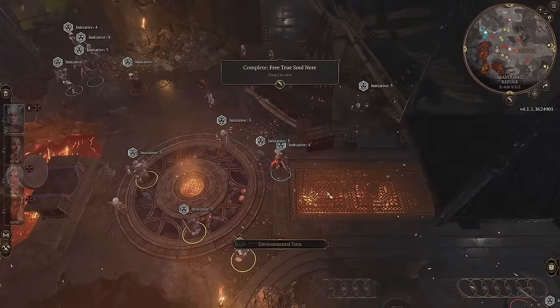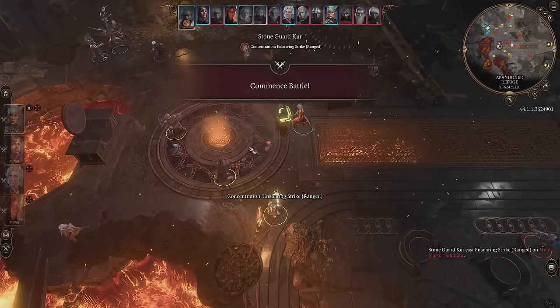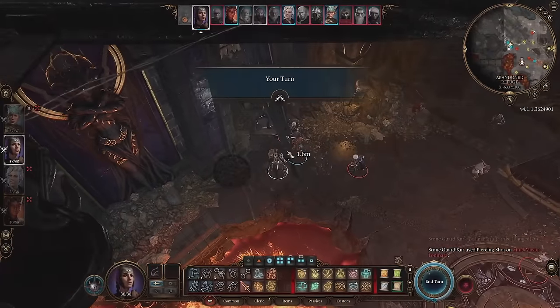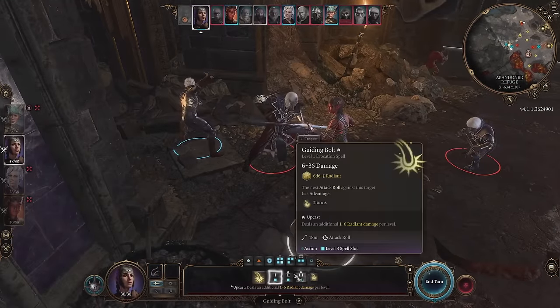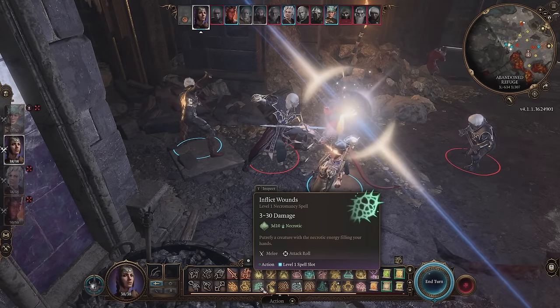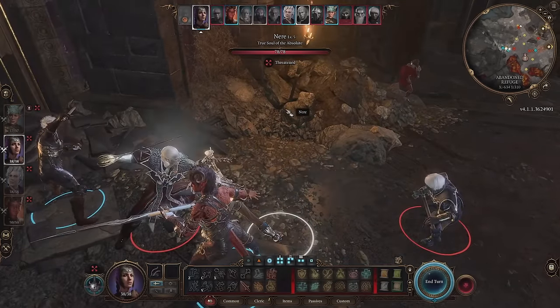Positioning is perhaps the most important thing to consider when combat starts in Baldur's Gate 3. Positioning is the literal position you move your party into during combat, and it can make a huge difference. Having the high ground gives you advantage on rolls, meaning you get to roll twice and take the higher score, and means you can push people off ledges if they're up there with you.